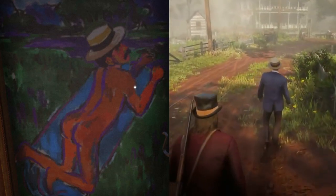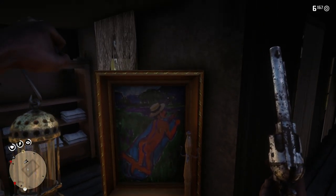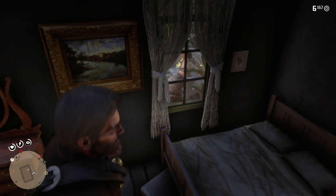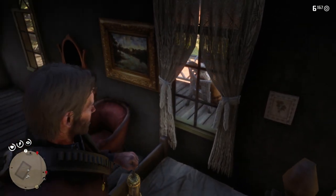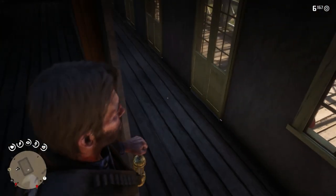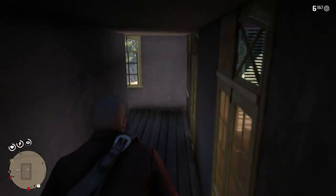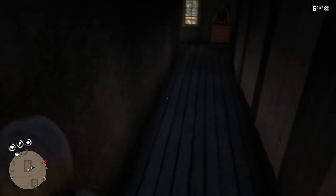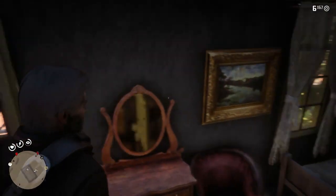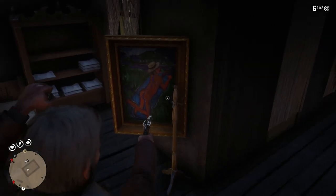Are we actually supposed to find this? Are we even able to find this without doing the glitch? It is very hard to see. Did the game developers do this on purpose? Is this a joke? We are in the room right now and the only way to see this painting is from the balcony, which we aren't able to go to. None of these doors work - they're too small to go through.